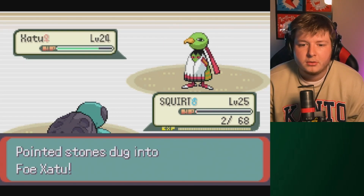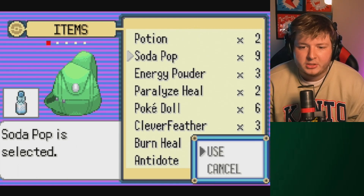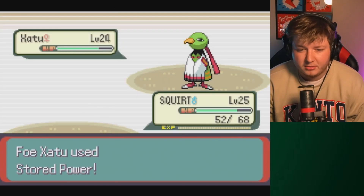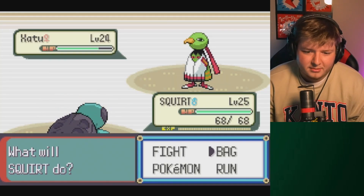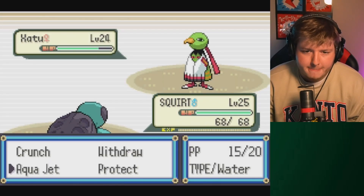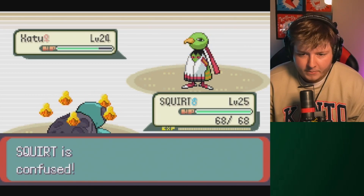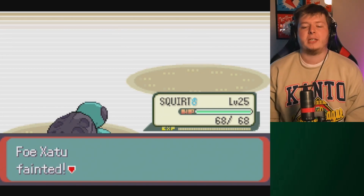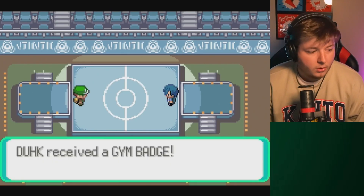Xatu. Okay. Let me fresh water - I mean soda pop. What are you going to do? Stored power - that did a decent bit, god damn. Okay. Confuse Ray now. We have Crunch - wait. Lucky Chant - okay I can't crit him, that's fine. Come on Squirt - nice! I'm plus one Attack too, this is going to do good. Oh yeah - dude, Squirt is a carry, are you kidding me? Forget you Falkner! Two gyms down. Oh yeah, two gyms down. HM Flash - bam, okay.